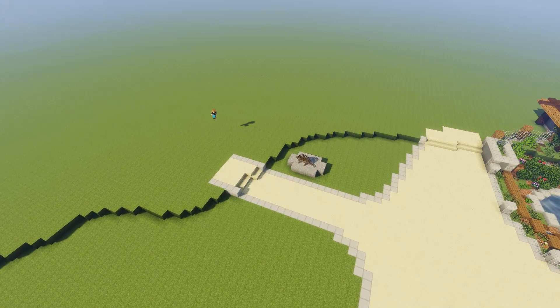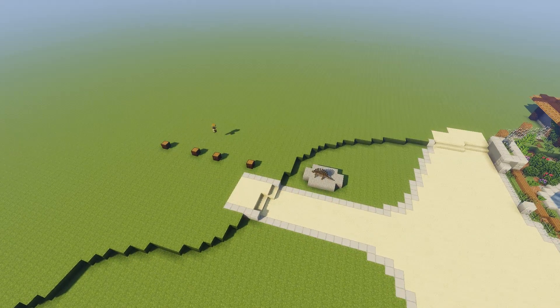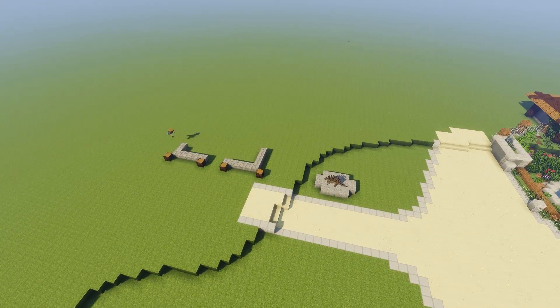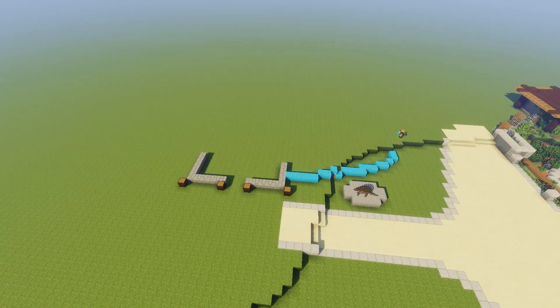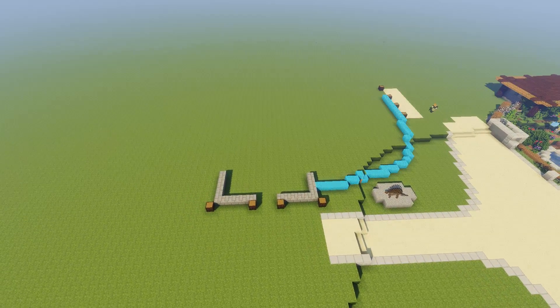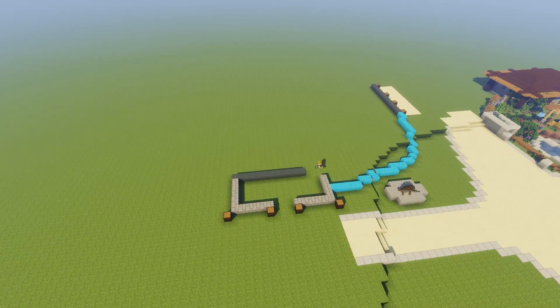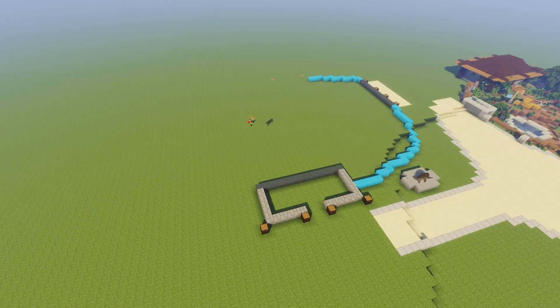Hello everybody, Caden here today with another episode of our Fossils and Archaeology Creative Park series. Today we are building up the Adaphosaurus enclosure, mostly because this was the animal I felt like building an exhibit for today. Not really sure why exactly, but it seemed like a cool one to do.